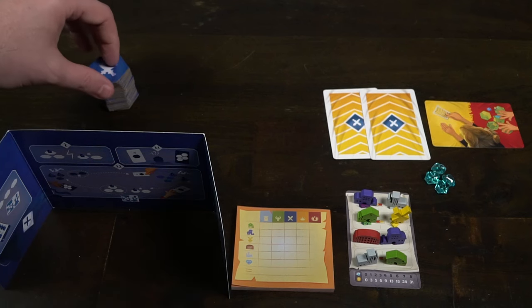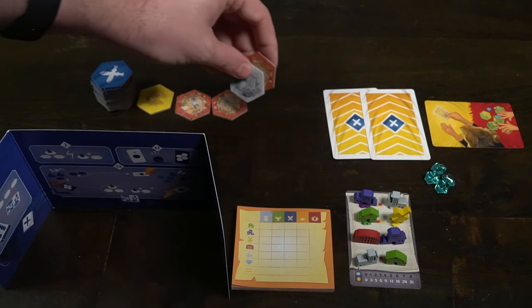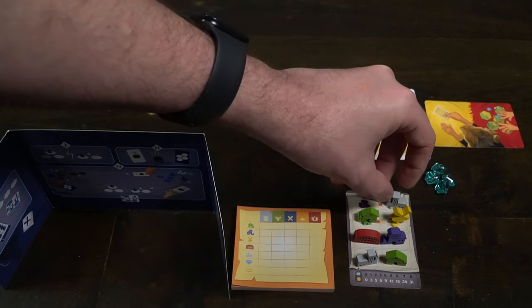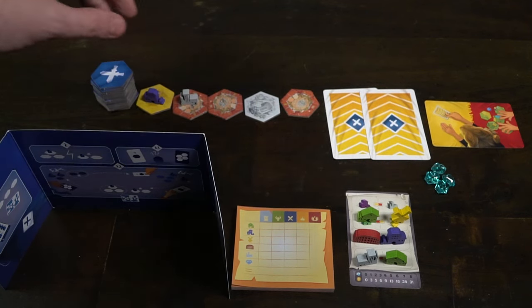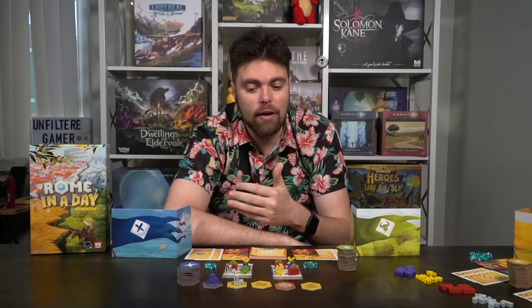Playing Rome in a Day is as simple as setting it up. There are four rounds and in each round there are four phases, which are taken simultaneously — meaning all players do these phases at the same time. The first phase is Exploration. You take your stack of tiles and reveal them one at a time going from left to right, creating a set of five tiles. After you have your row, you take your top two buildings and place them on the leftmost tiles, one for each. You'll have five tiles with two buildings on them.